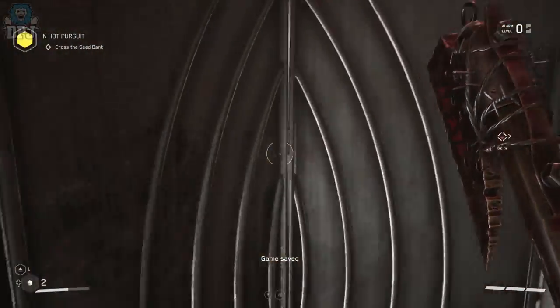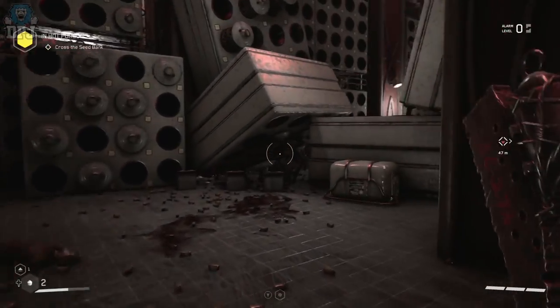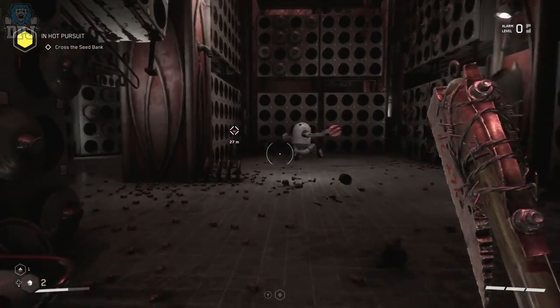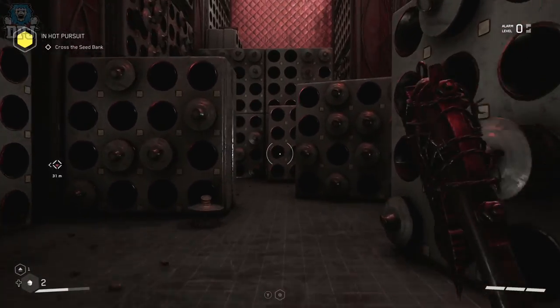Okay so from this safe room point right here, you will eventually be welcomed by this scenario. It's here where you find this chest hiding. Now there will be a few enemies that you may have to take out first, but do that beforehand and follow the path I take to this chest.